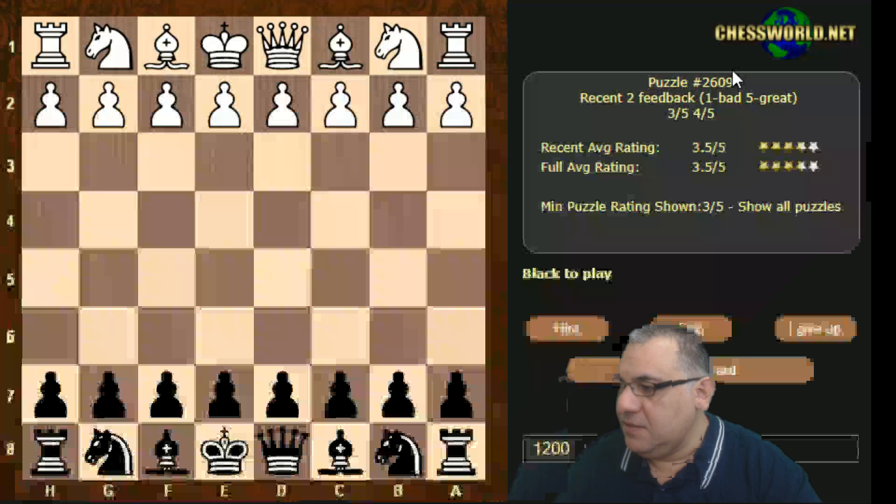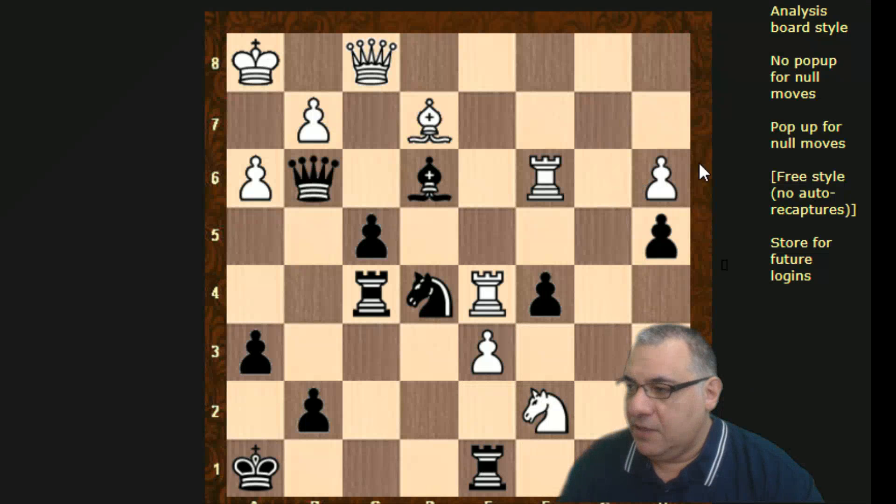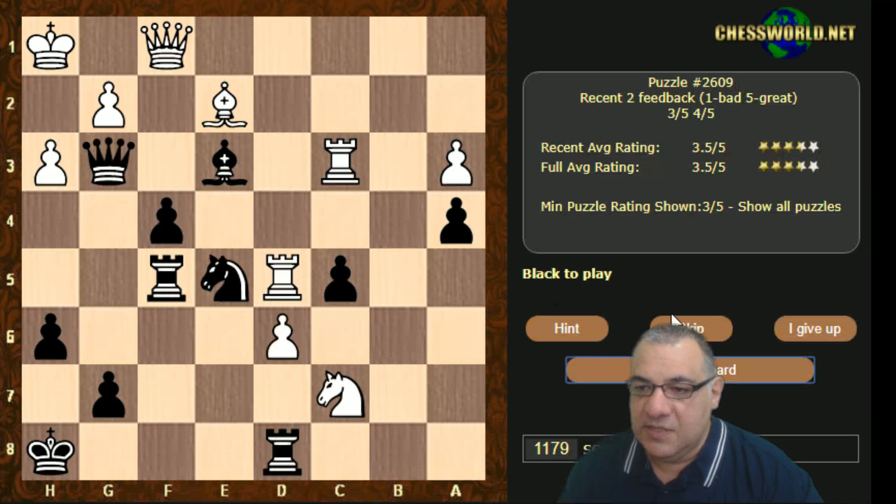If we click 'analysis board' and click start, there's a new button which will pop up an analysis board where you can move around with the pieces to analyze, and you can do multiple moves as well. So if you've ever been struggling with puzzles, you can use this new analysis board option. There are two new buttons: timer and analysis board.